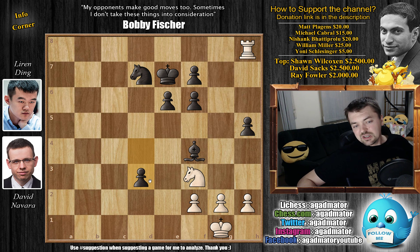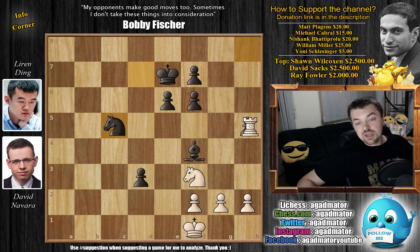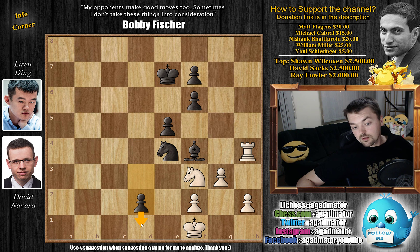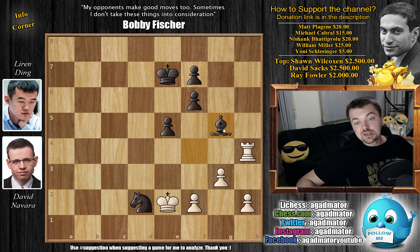Maybe Ding even saw everything and just plays d3 — so he's down the exchange but has a very strong passed d-pawn. Navara played king to f1, and as there's no way to defend the h5 pawn, Ding brings the knight into the game with knight to c5. Rook captures on h5 threatens the knight, so knight to e4 prepares to push the pawn. Navara calculates precisely and plays rook to h4 — very interesting. Ding wins the knight: e5 first defending the bishop, then g3. This is the move Navara had to find, with d2 threatening d1 promotion. Knight captures on d2, knight captures on d2 with check — if you move the bishop you lose the knight. Knight captures with check, king to e2, and now bishop to g5 with an attack against the rook. The knight is still protected. Rook to b4 by Navara.